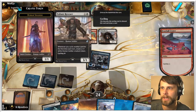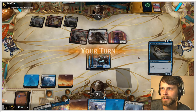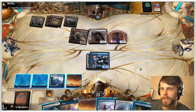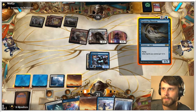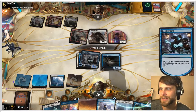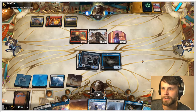The fact that we gain life and have flying makes the Valiant Rescuer not as scary as it normally would be. So we can draw a lot of cards here. It's imperative that we hold up Negate for the Zenith Flare. I think what we're going to do is play Supreme Phantom and attack here — that's going to gain us five life, which is a good bit. Hopefully we can just shut down whatever they'd like to do this coming turn. We do have a little blocker that can deal with some stuff as well.